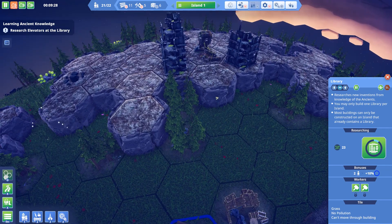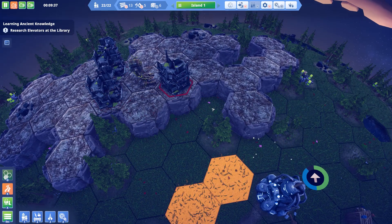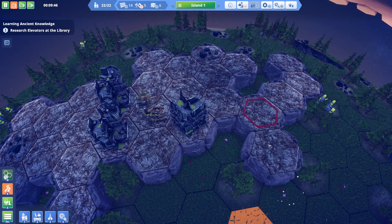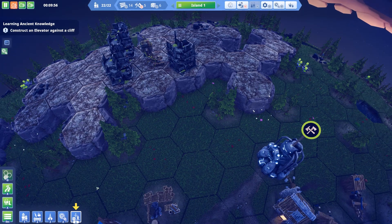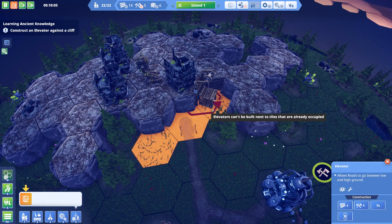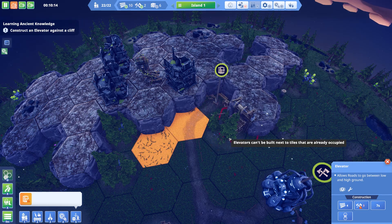I want to build up onto this cliff here. That'll take quite a lot of road. And if I build an elevator — no, because that's sort of trapped in there. Maybe I'll build it up in this one, then it can access all of this up here. I'm going to need two because it's blocked off. When placing your elevator, you want to put it somewhere that gives you access to a decent amount of space on the highland, and also access to the mountains and the rusty hulks up on top. So I reckon I'm going to build it in this little gap here. I need to build a road like that. Elevator. There we go.